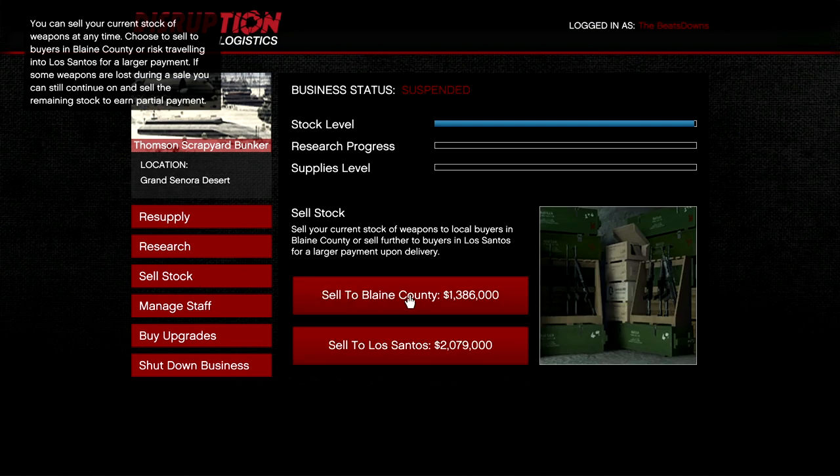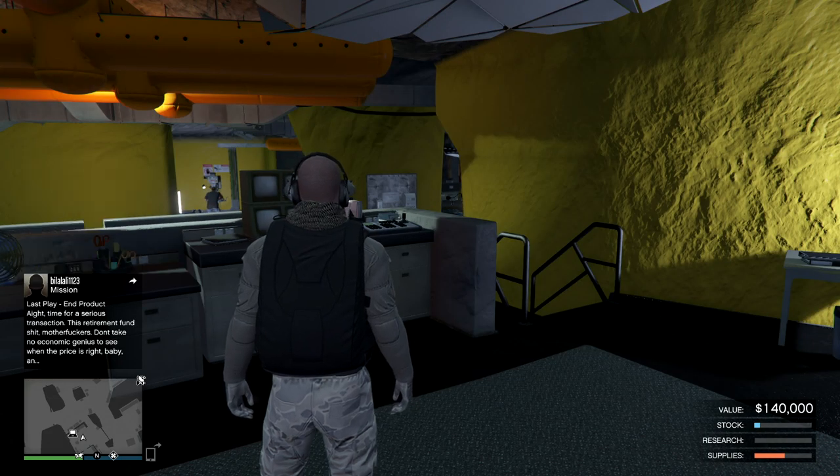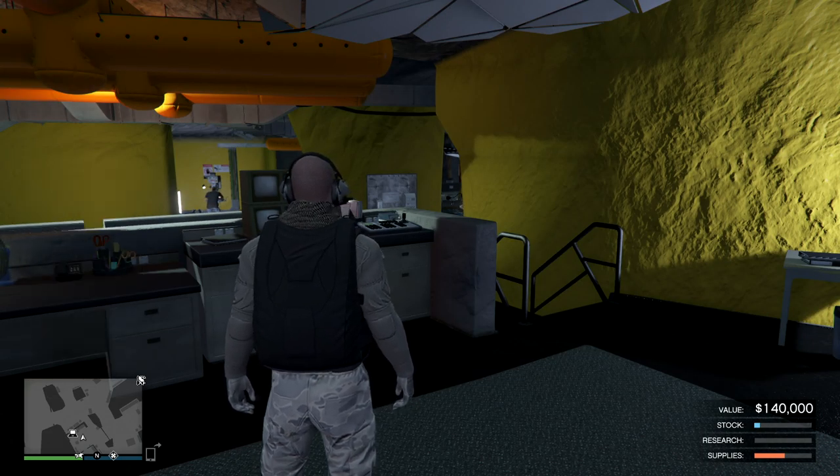Normally it would sell for just over a million, but with double money it's a little bit over $2 million. To turn each full supply into an item of stock takes about two and a half hours.